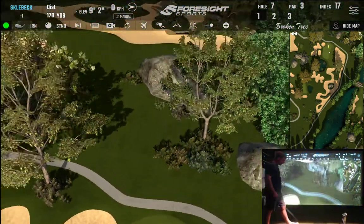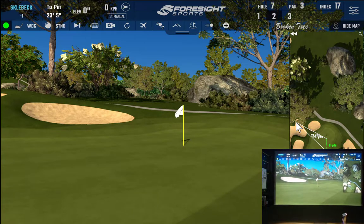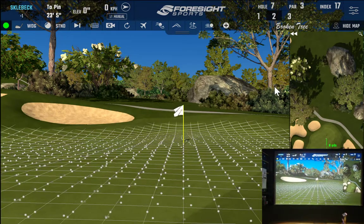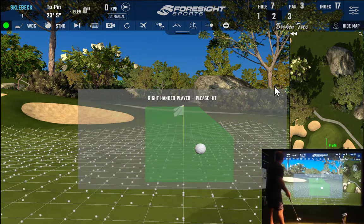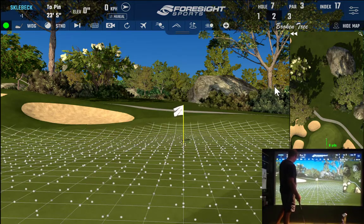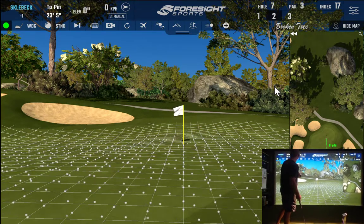Stay up. Turn the grid on so we can see where we're going. We are right on the fringe — I'm going to try to putt it. I'm not sure how much that fringe is going to affect. 23 and a half feet flat besides the left to right break. It's past the hole, it's all downhill, so we don't want to be long, that's for sure.